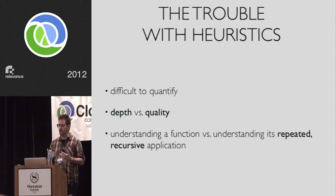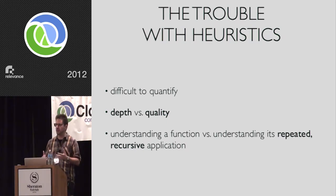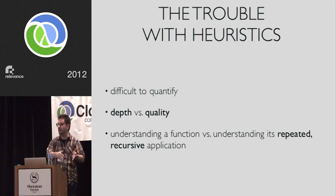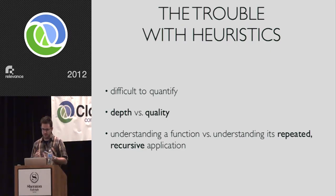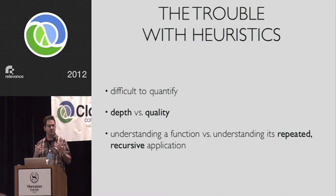Furthermore, we as programmers write the recursive search and the evaluation function, but understanding the local effects of this function is not the same as understanding the global effects of its repeated recursive application — this thing that is pruning the tree and setting us in one direction at the expense of another. This is horribly frustrating: you'll see a move made that you know is wrong, but if you tweak your evaluation function to fix that case, it has untold consequences elsewhere. This is the essence of the problem — and why I'm so interested in it.